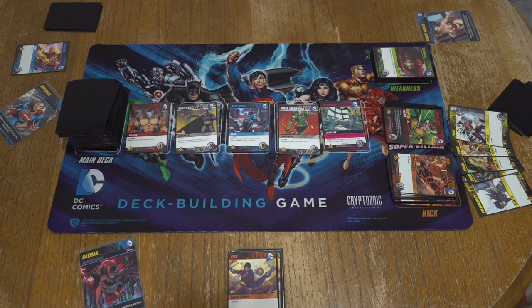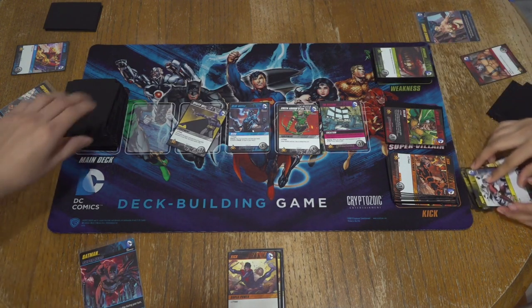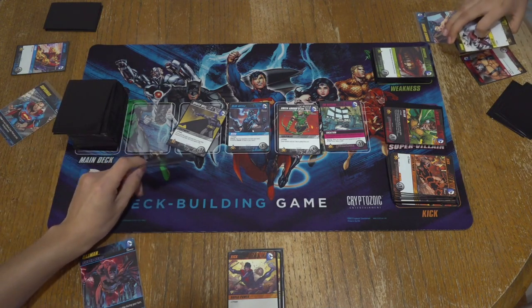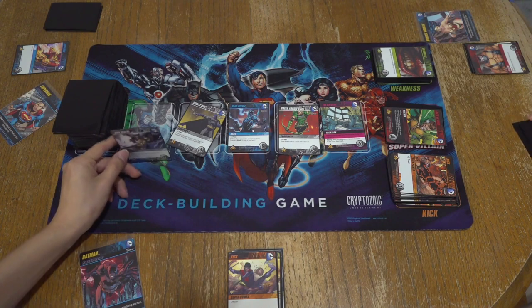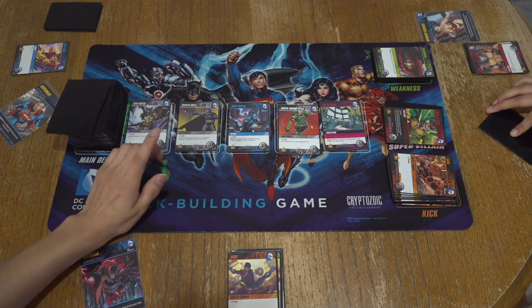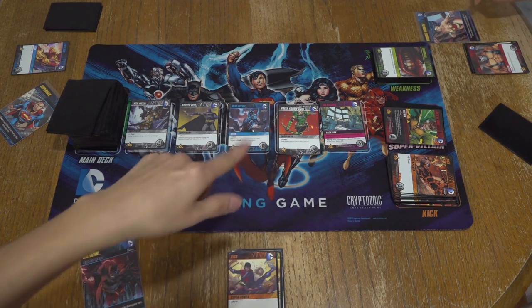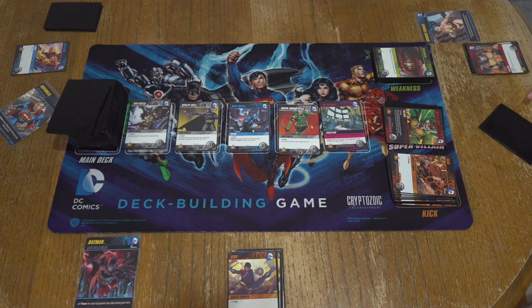I'll take Bane. So that allows you to get six cards next draw — pretty powerful. Yeah, because you just collected Bane and Wonder Woman's effect goes off. So now instead of the normal five, you'll get six. Draw an extra card at the end of your turn. She's pretty good.